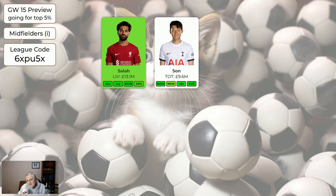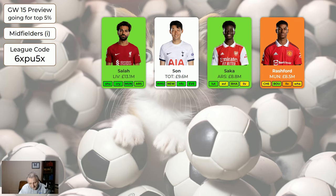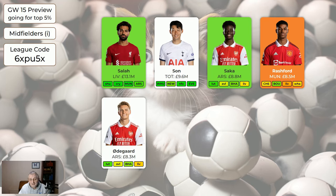Son at 9.6 million — I haven't made him greener but he's very close to being green. For that price you may rather spend your money elsewhere, but if you've got him I'd absolutely keep hold of him. I probably wouldn't bring him in if I was wildcarding now. Saka at 8.8 is ticking along nicely as he does. Rashford has been just rubbish — absolutely sellable. Odegaard is nice to see back from injury and should be fine now. Fernandes — even though United are woeful, he's a class above the rest and if something happens it'll go through him. He's alright to keep, though I wouldn't bring him in if wildcarding.